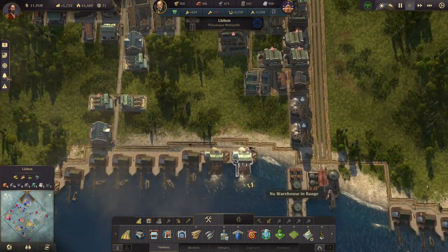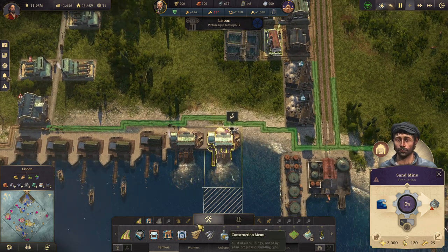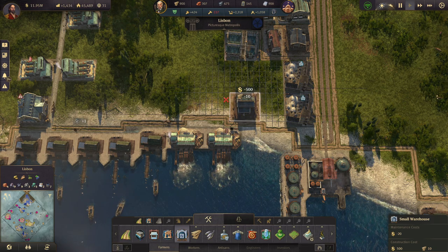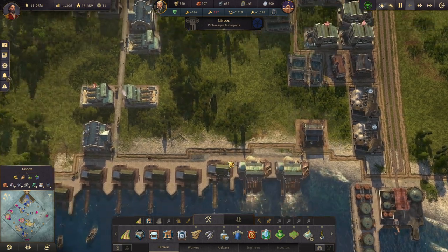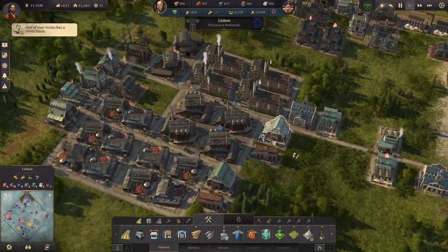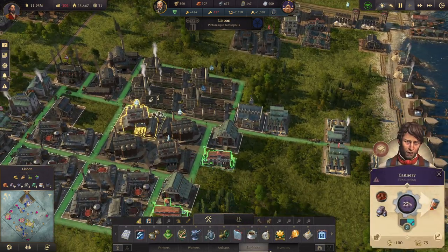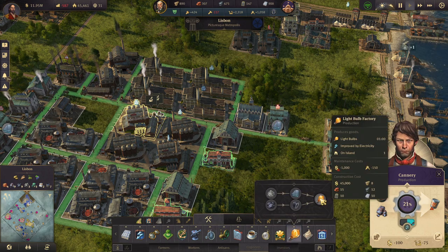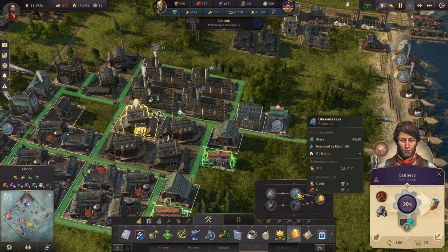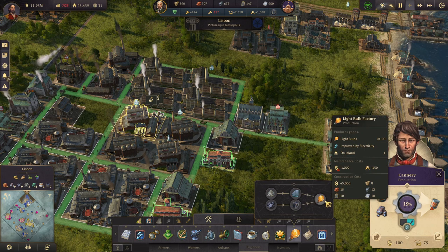Let's see... you don't have access to a warehouse. Who in the town doesn't have a warehouse? This kind apparently. We are making light bulbs somewhere, I think — we have one production on the island for light bulbs. So we need filaments; that takes a minute.